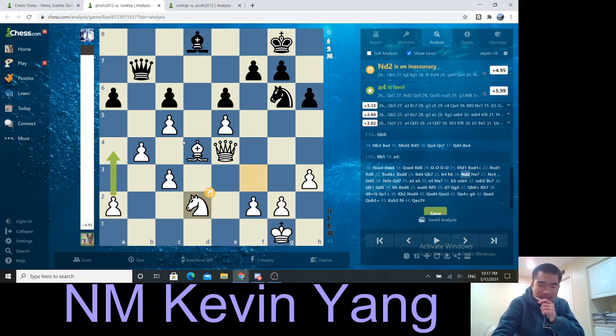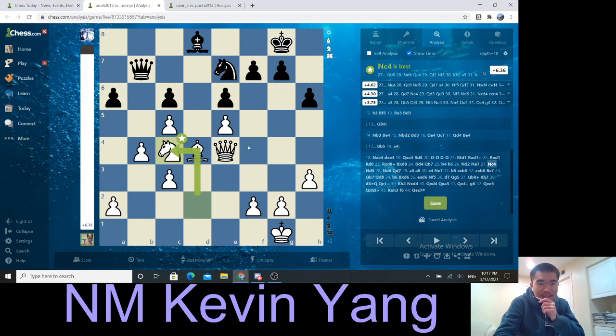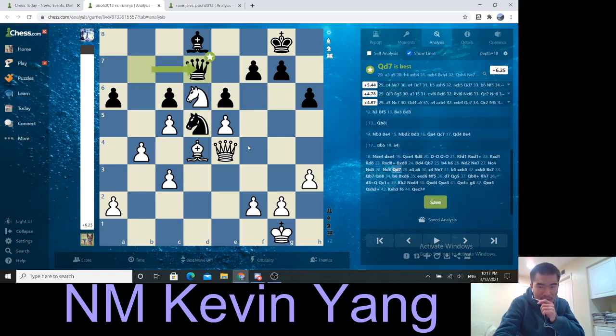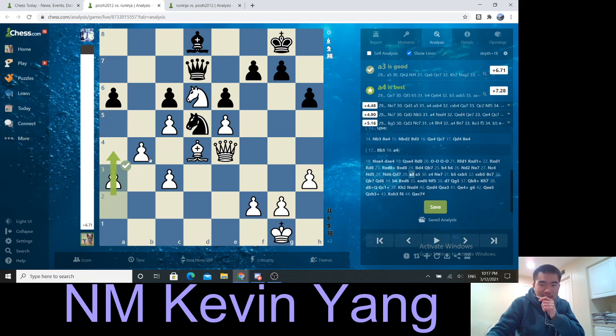But I decided to play Knight D2, saying I'm going to go here — I like my Knight on D6. So after Knight E7, Knight C4, Knight D5, Knight D6, Queen D7. And now A3, preparing the move C4 and just trying to maybe reroute my Queen over to attack this pawn.